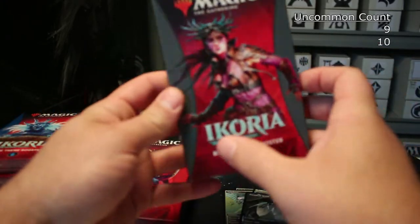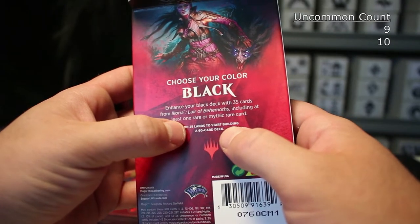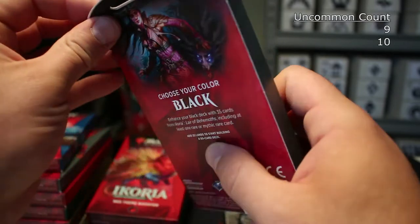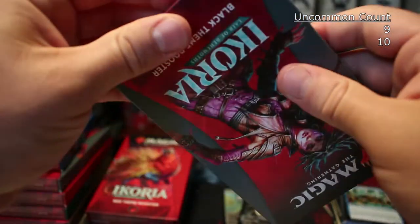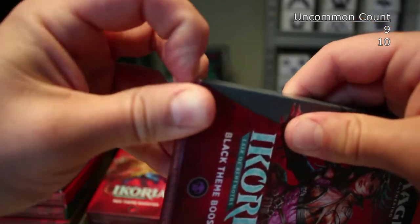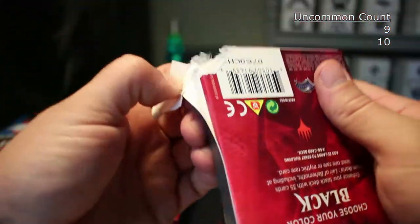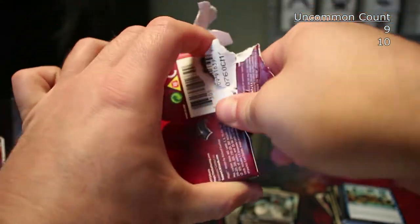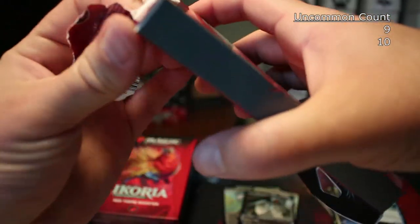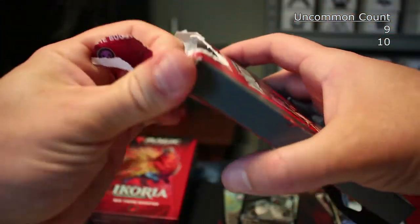Double rares in both packs so far. It says on the back 'at least one rare or mythic rare card,' so I may just be getting lucky. God these things are hard to open — maybe I need to bring a chainsaw. You know, one thing I like about normal boosters is they just rip right open. This is very well packaged — good job Wizards, you protected the hell out of these cards. The feel of these Ikoria cards is pretty good — the touch, thickness, and weight on them.